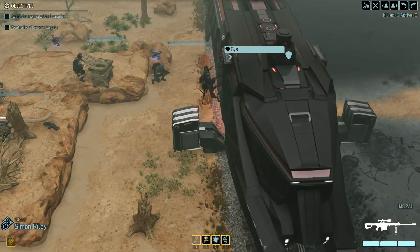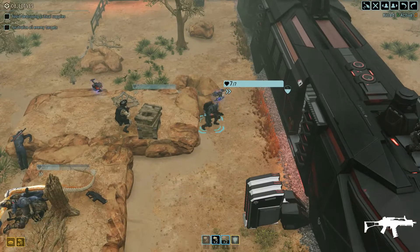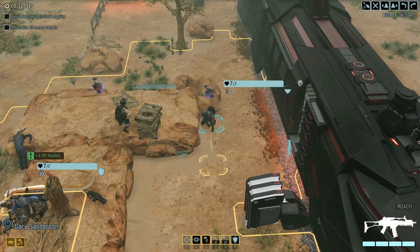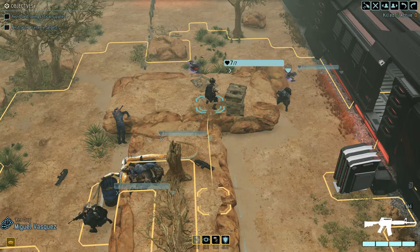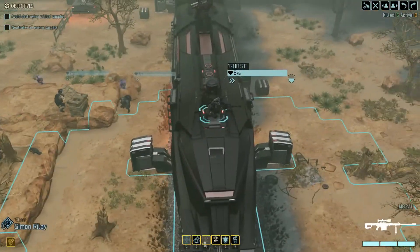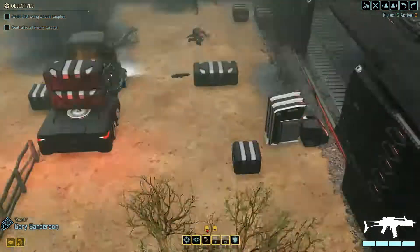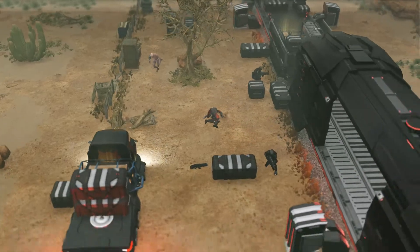I'm gonna get some top cover here and hope there's nobody on this other side at the moment. Good. We're gonna take a moment to do a few reloads. I'll heal up Price — it's gonna take him a bit. He's just having a really rough time. Okay, we've got more Advent forces: a Sectoid and two troopers — nothing we haven't experienced before.